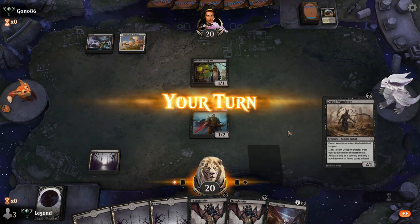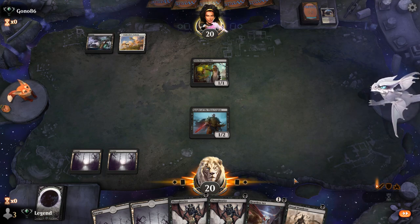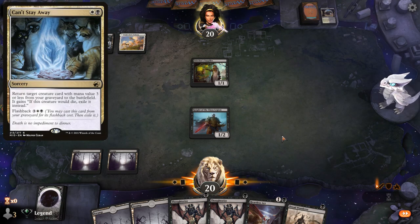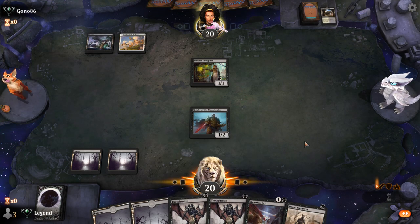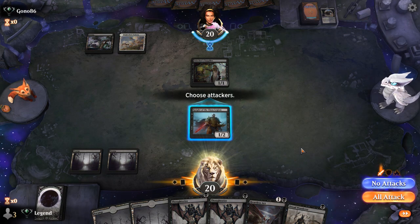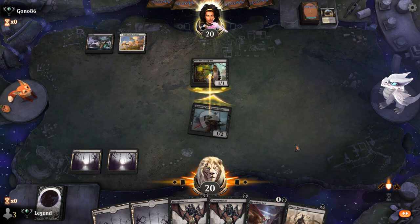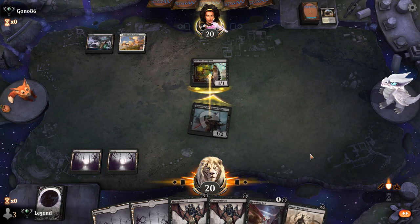We could hold Heartless Act, but with Dreadwander we have more incentive to maybe Thoughtseize and play another one-drop. These Grease Fang decks also play Can't Stay Away, which can bring back Grease Fang from the graveyard and can also be flashed back. So double Thoughtseize might not even be enough to disrupt their game plan, though it's not like they have a vehicle to reanimate yet. We'll attack and hope they don't mill over a vehicle, and if they do, hope they don't have both Grease Fang and Can't Stay Away.